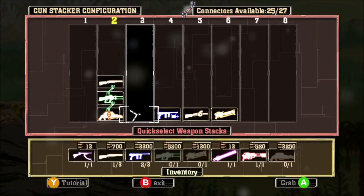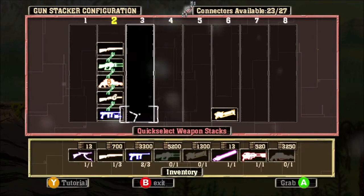Released on Steam, Double D introduced gamers to the Gun Stacker system, which lets you stack guns up to six high.